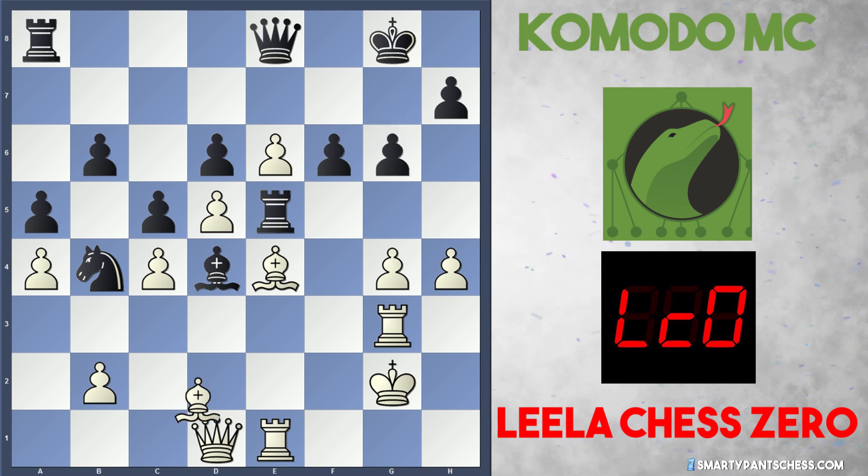Instead of taking on a4, Black takes the knight on e6, but this leaves the rook stranded on e5. Leela takes with the f pawn. g6 is played, and now just bishop to f4 — the rook is trapped on e5. Komodo is in a terrible position now. White's even got a connected passed e pawn on the 6th rank, which is absolutely beautiful. Black could probably resign in this position.